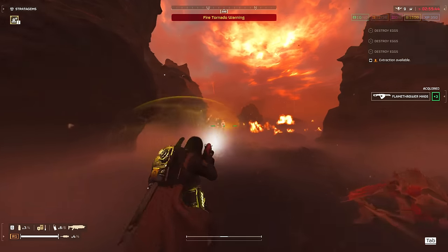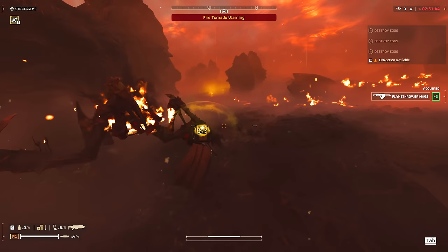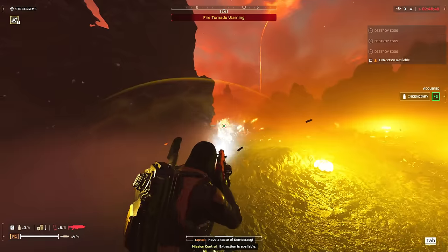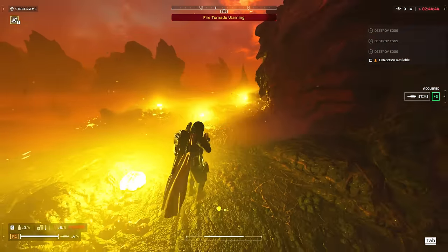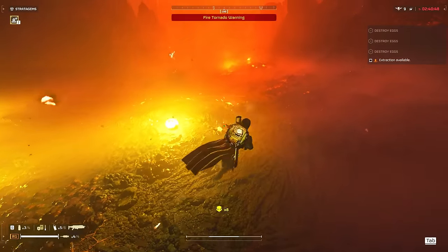The impact grenade does have advantages against the bugs — you can one-hit bile spewers and nursing spewers among other things. But the incendiary grenade is so much better at dealing with the masses.